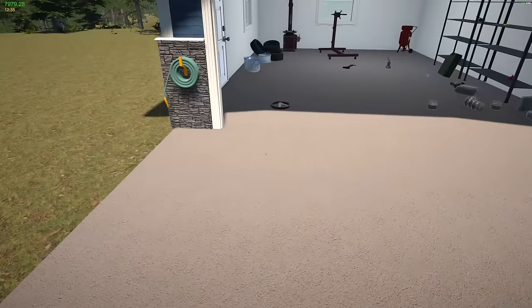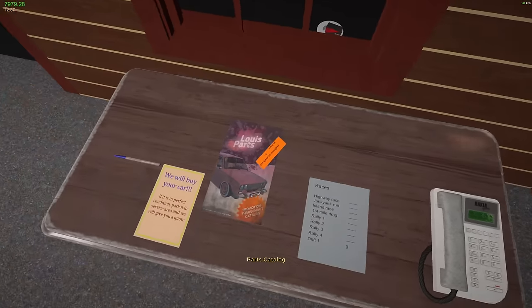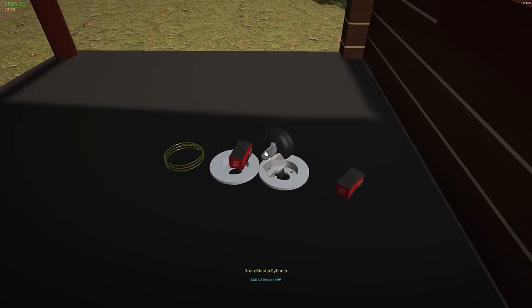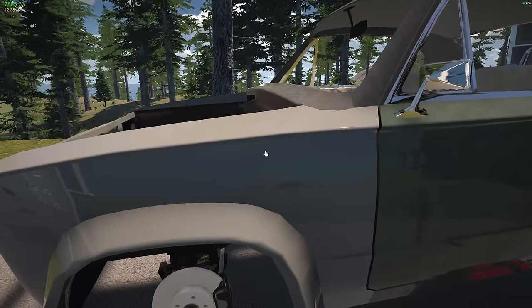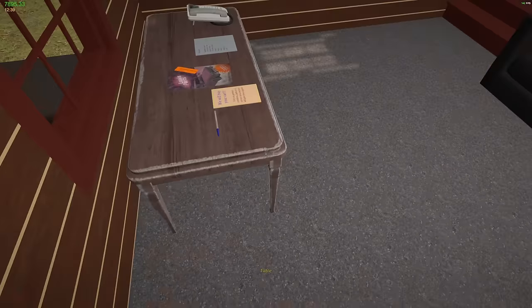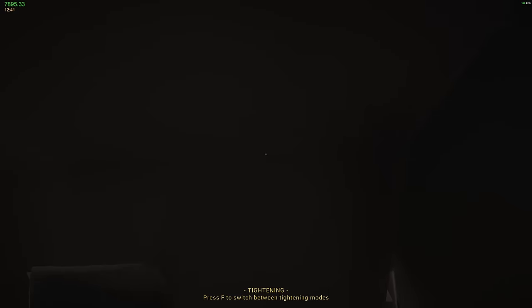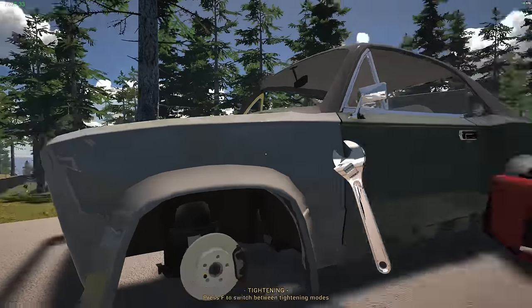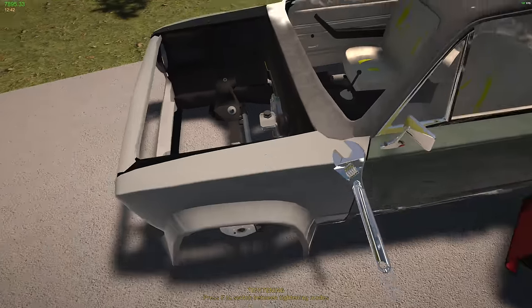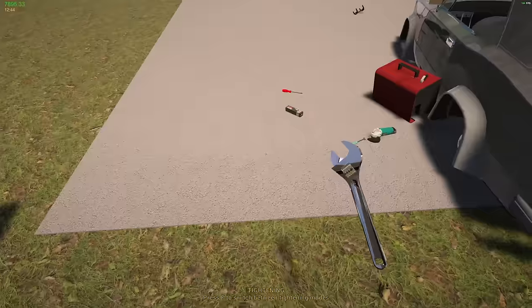We need brake lines - should we put them in? Do we have a set kicking around? Let's get the master cylinder and the main brake line - we'll get those in and then put the soft lines in. Should have an option to upgrade to braided cables - braided cables are great, they don't flex as much. There we go - and then the main brake line. Now we need to put in the soft lines - we'll need four of these.